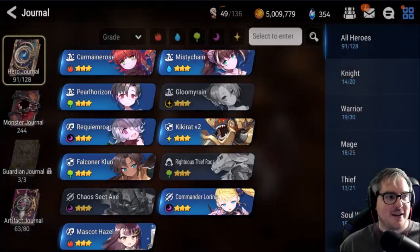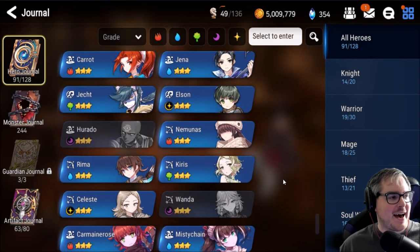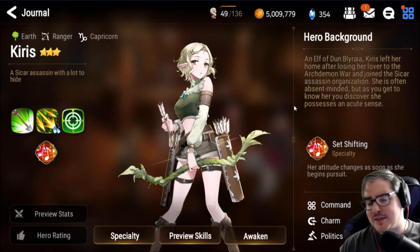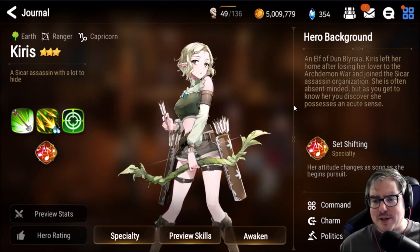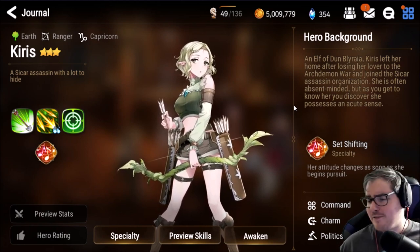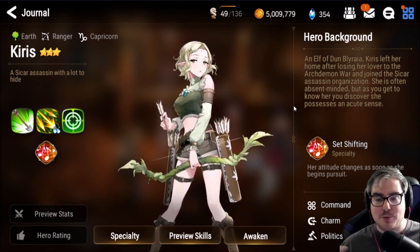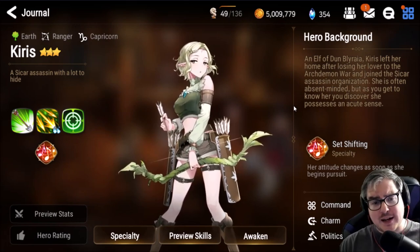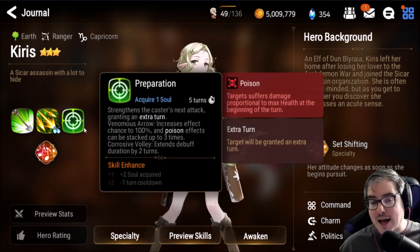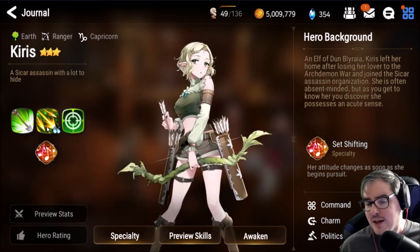Next up we have Curious. She's one of those units you don't really want to build but kind of have to, because she makes abyss so much easier. If you're pushing abyss quickly without the gear to back it up, Curious is a fantastic way to fix this. She doesn't need much gear or Mola Gora at all. You basically just line up your third skill, do your first skill, then your second skill, and rinse and repeat.